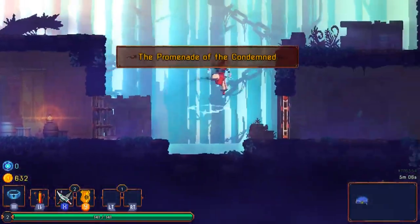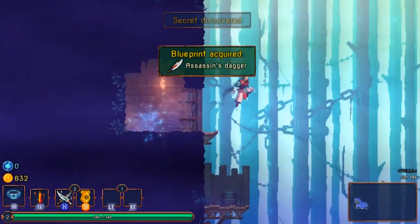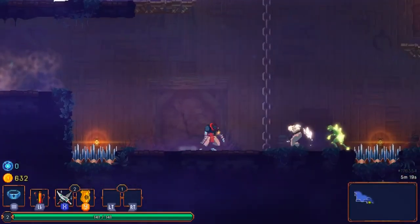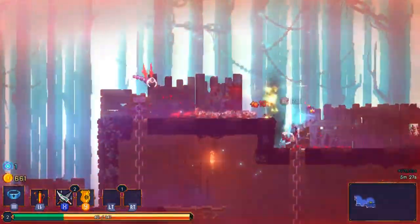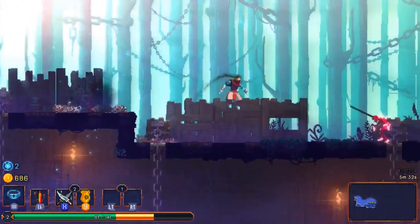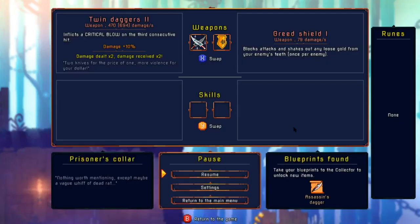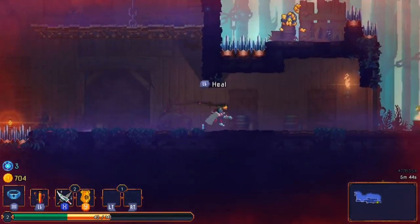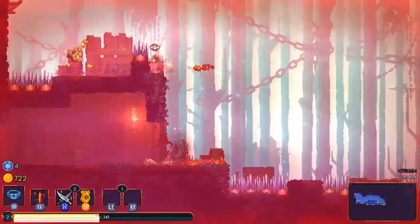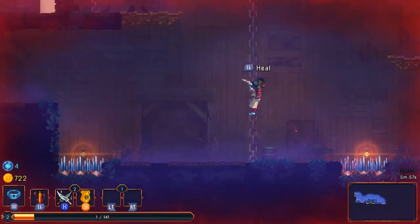So we'll go to the next area. It automatically grabs the ledge. Got ourselves an assassin's dagger. Holy smokes — 900 points of damage to that guy! But look at the damage he did to me — knocked off half my health. Damage dealt 2x, damage received 2x — that's what's going on. So I need to be very careful with getting hit. As I land right on the spikes — are you serious? So maybe those twin daggers weren't that good.